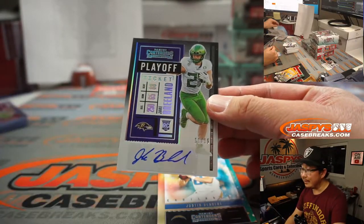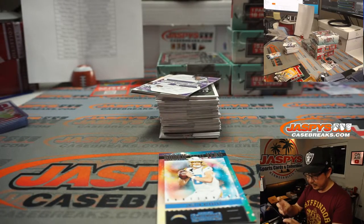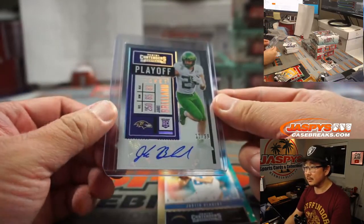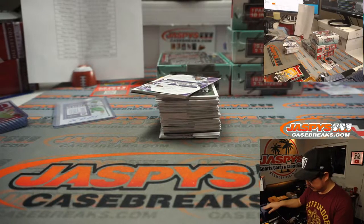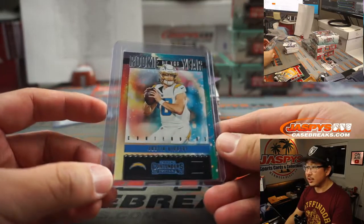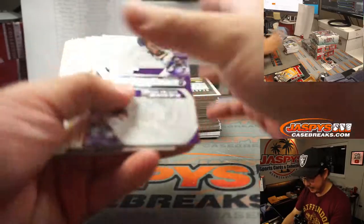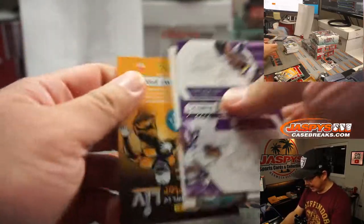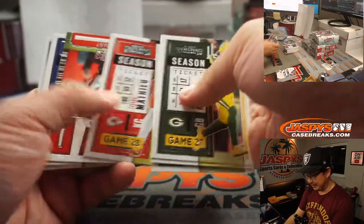There's Jake Breland, 11 out of 99 — that'll be for the Purple Birds, Aaron with the Ravens. It's Justin Herbert, Rookie of the Year Contenders card for the Chargers. That's going to be for Adam. I'm pretty sure we have not seen that Justin Herbert autograph.